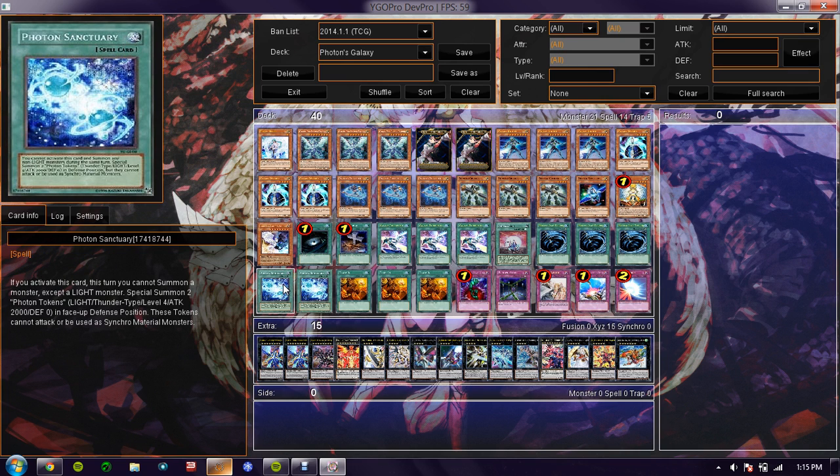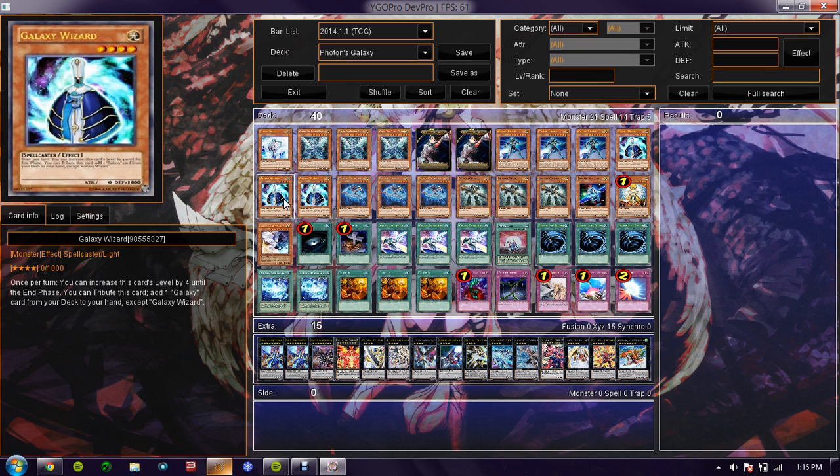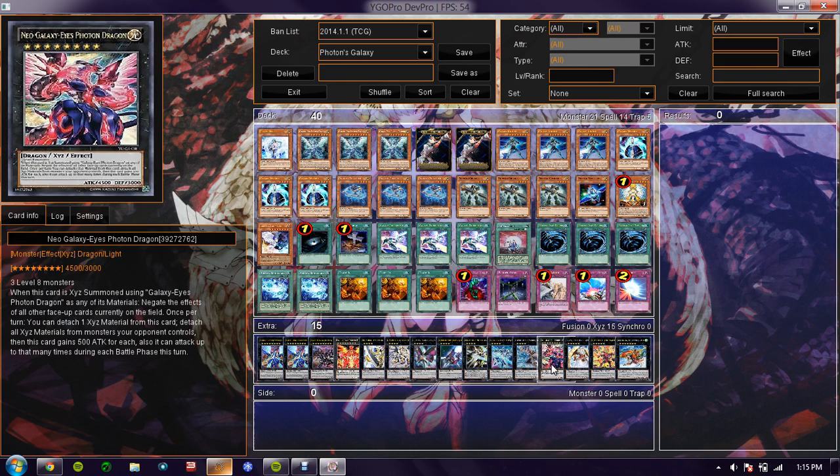So if you already got a Photon Dragon on the field, say you activate Sanctuary — which brings you two tokens that have 2,000 attack — you bring him out due to Galaxy Eyes, you normal Galaxy Wizard, you can increase its level to eight. Boom — Prime, Tachyon, and even Rank 8s, besides Neo-Galaxy Photon.